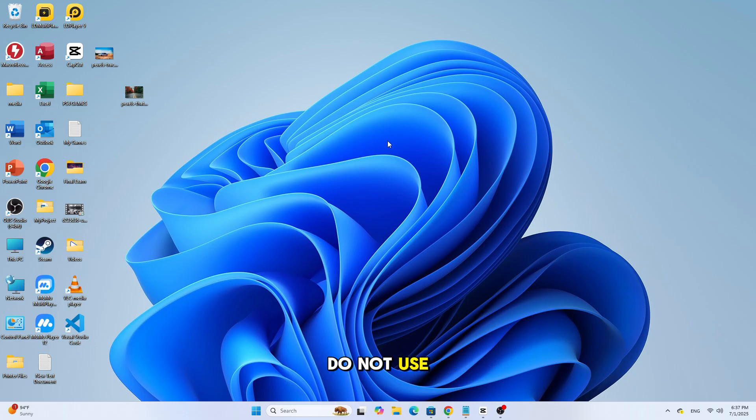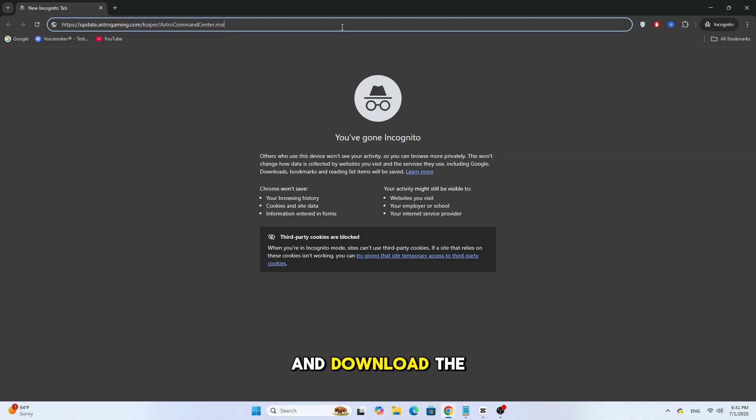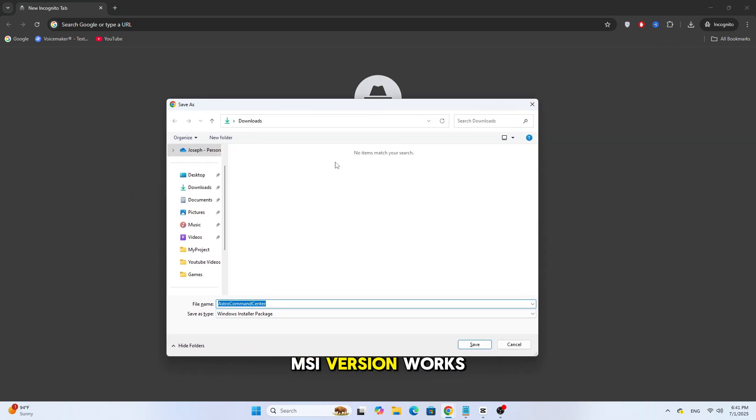Do not use the Microsoft Store version of Astro Command Center. Instead, go to the official ASTRO website and download the MSI installer version directly. Many users on Reddit, Steam forums, and other communities reported that the MSI version works far better.